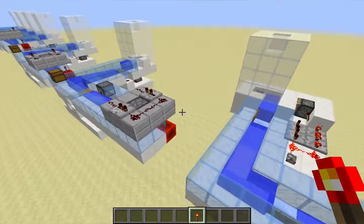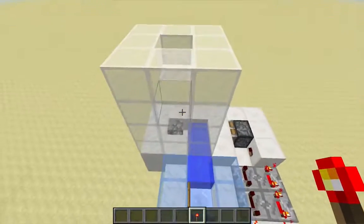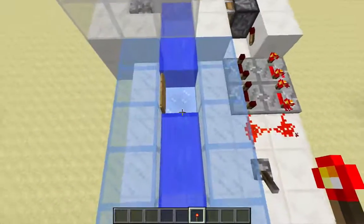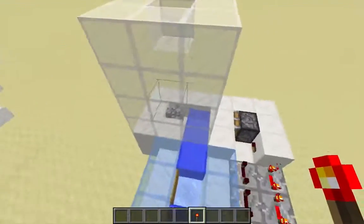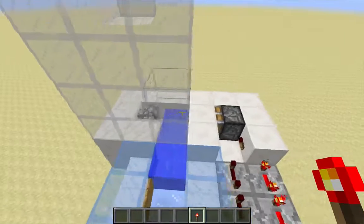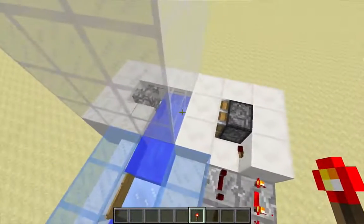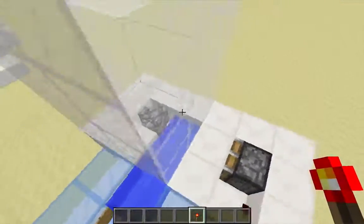I started tinkering around with ways for getting items actually into the glass tower here, and I came up with a water channel that actually comes down the side of the glass tower. The items then get pushed into the middle by a piston — so it's not flowing water that's getting them into the middle; it's a piston pushing them in from the side.